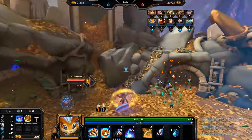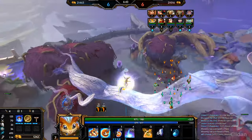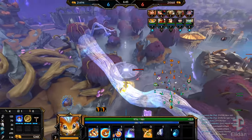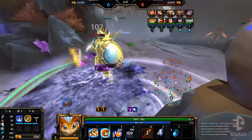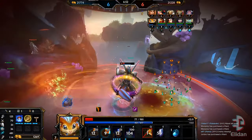Zeus is out of position — let's see if we can kill him here. He's backing away to purple... no, he's right here. That's his beads. Oh, I missed my stun — I choked.